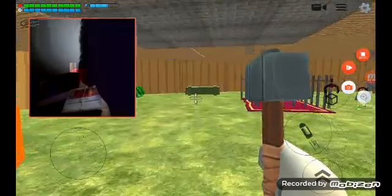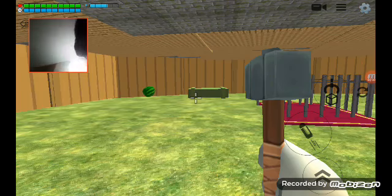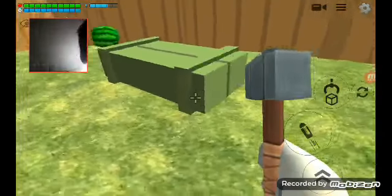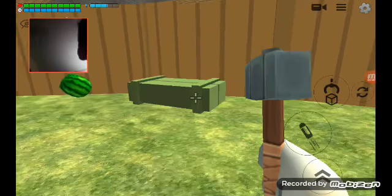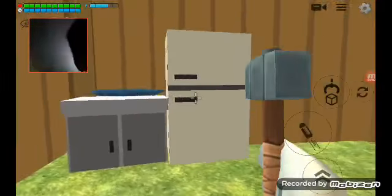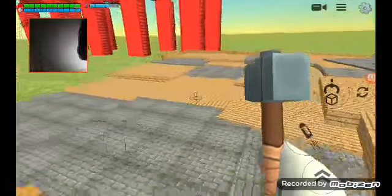And here's where you can do something out of here, and you can do something to see. This painting or prop is the kitchen for kids to play with the scene, okay.